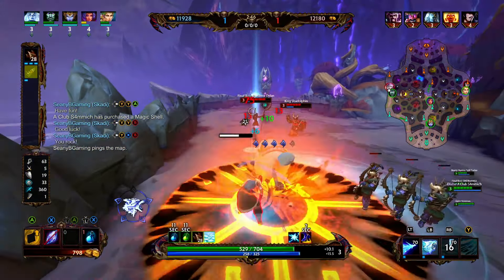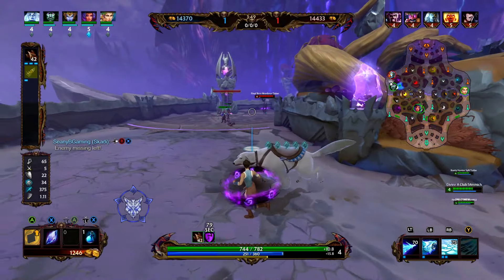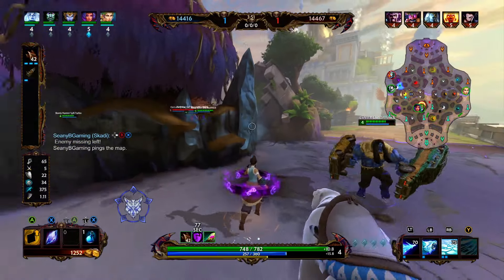Right now we have enough health and mana that it looks like we're going to be able to stay in lane until we have enough money for our boots. If you were looking kind of low on health or mana, the amount of gold you're looking for is over 900, so that way you can back and get the Tier 2 boots. If you just buy the Tier 1 boots, you're not going to get any power — but with the Tier 2 boots you will get a little bit of power, so it should help with your lane clear.